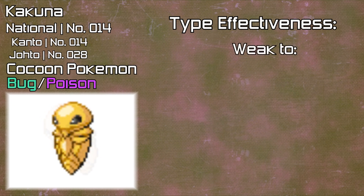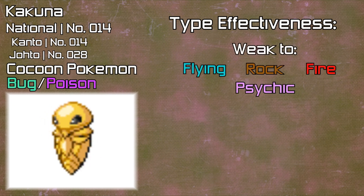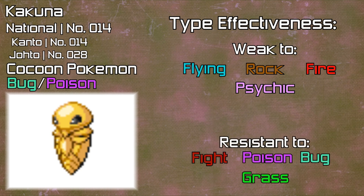Very much like Weedle, Kakuna is weak to Flying, Rock, Fire, and Psychic types, and is resistant against Fighting, Poison, Bug, and Grass types.